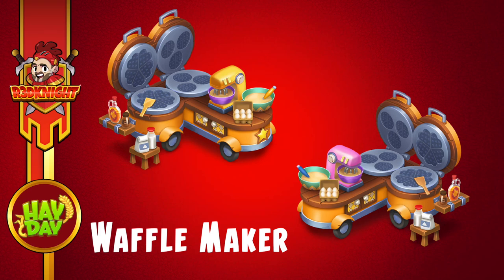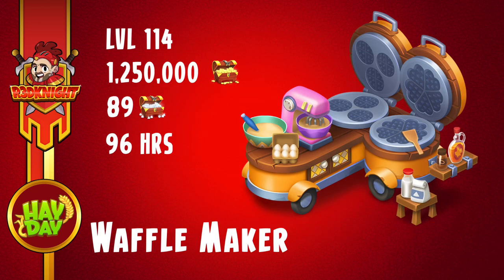Hey there, it's me Redknight and welcome back to my channel for another Hay Day sneak peek video. As you can see from the image, it's a waffle maker — we're getting a brand new machine within the game. The machine is from level 114, it's going to cost you one million two hundred and fifty thousand gold coins to buy. If you want to speed it up, it's 89 diamonds, or you can wait the 96 hours for it to be ready.